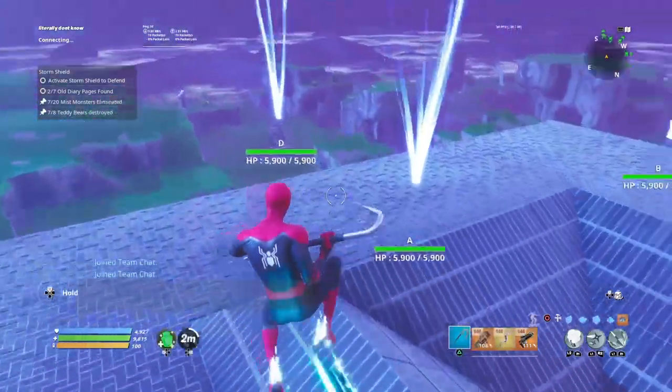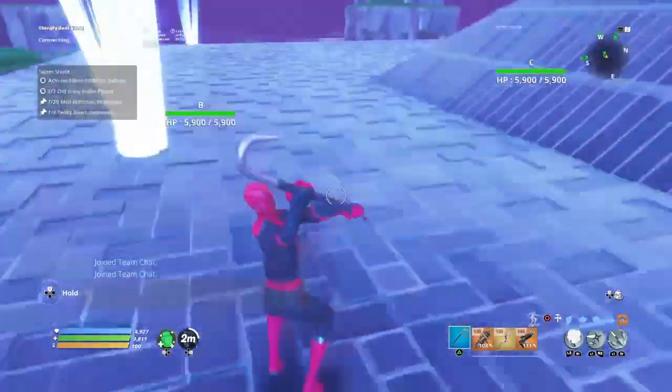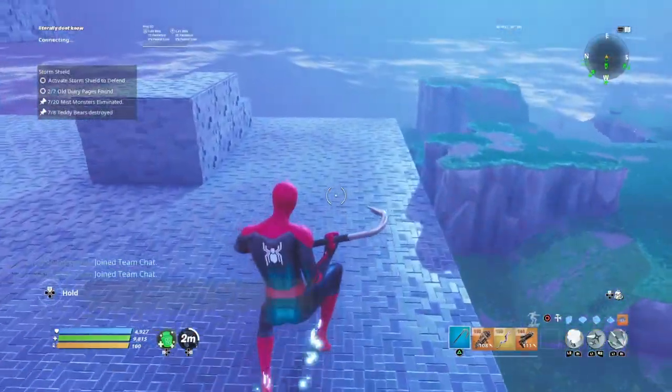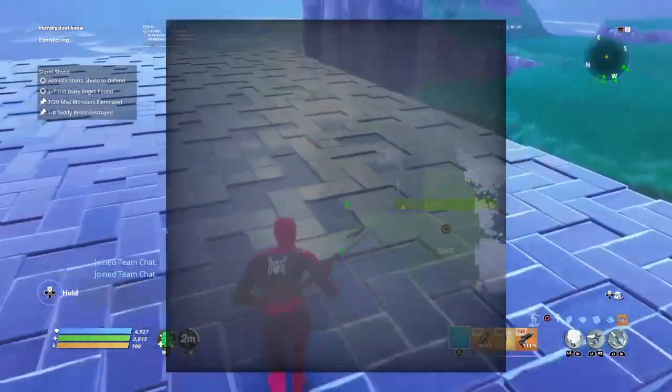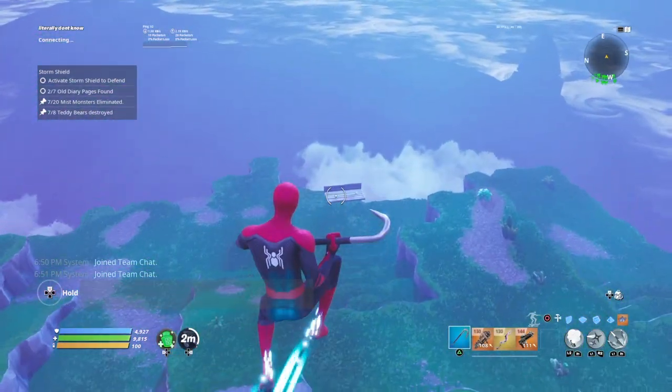So first you get towards the closest one, to the left of your storm shield, and you go straight this way basically. You look at the map and you can see that little farthest point out on this side.